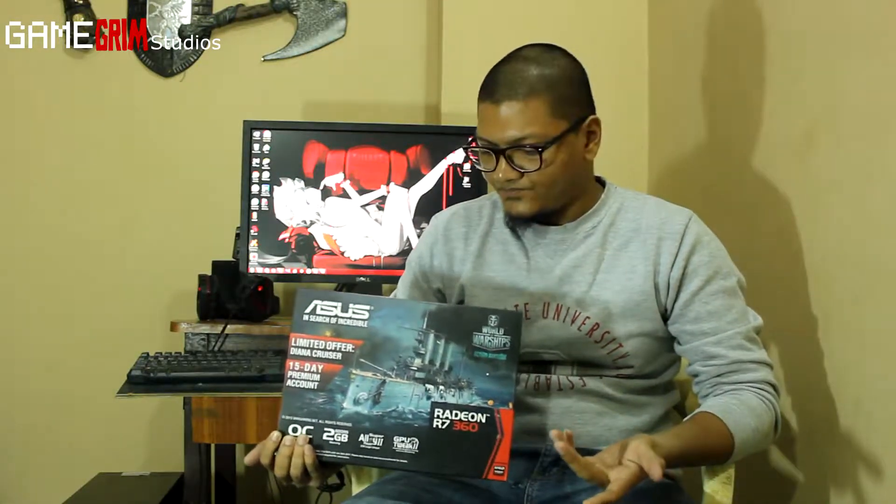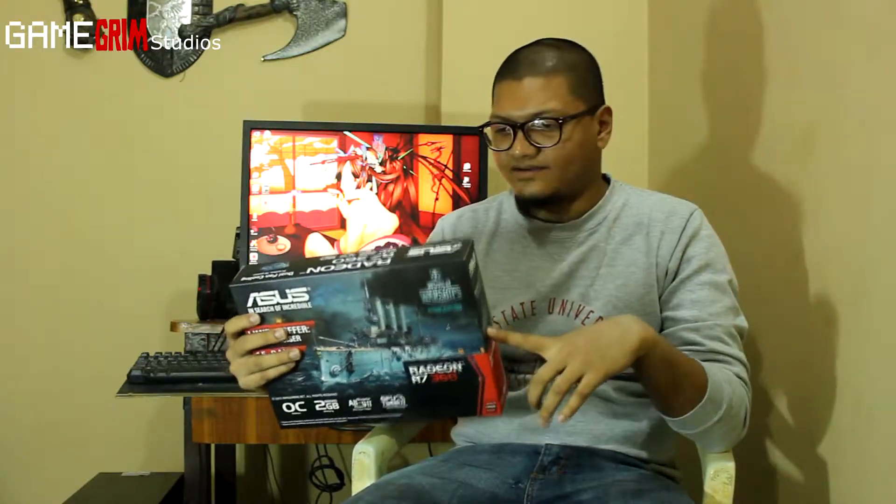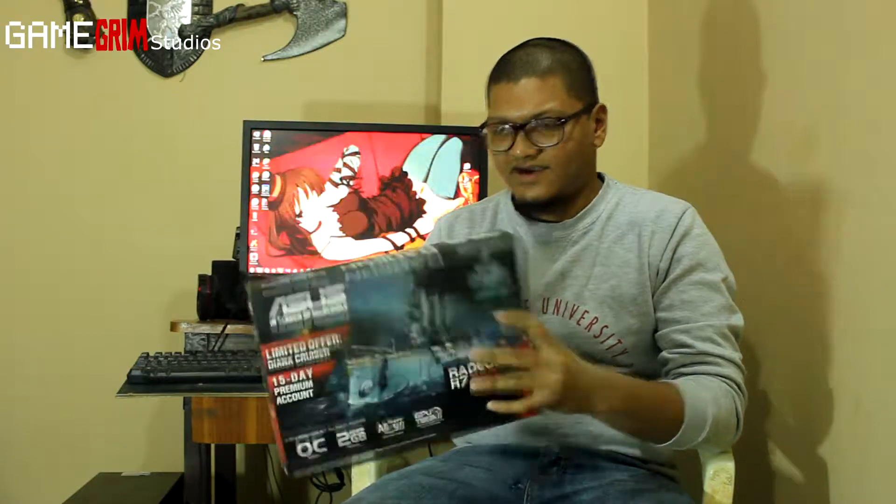Now let's get to the new card — the ASUS R7 360 OC. It is an overclock-ready card but I'm not overclocking it right now. It is a 128-bit card, and it's a high-end one in that ratio. It's an AMD card so CUDA cores don't apply — that's an NVIDIA thing. AMD uses stream processors, and this card has 768 stream processors. If you convert stream processors to CUDA cores, it would be around 600 CUDA cores. It has 2GB of RAM and it performs really well.